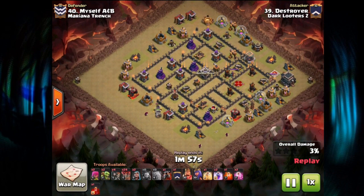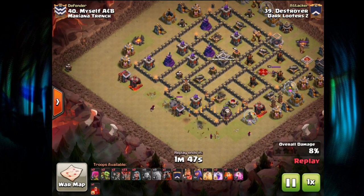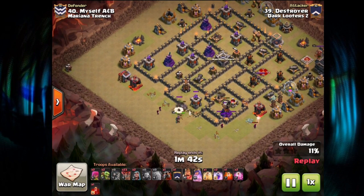Destroyer starts things off with the Cold Blood opener — a couple of Wizards for funneling behind the Golem. One Loon is going to take out that Wizard Tower, a nice cheap touch. The Wizard itself is actually going to help out as well.